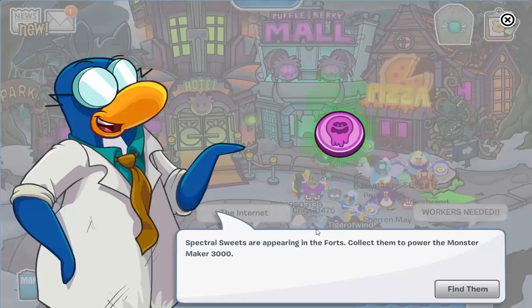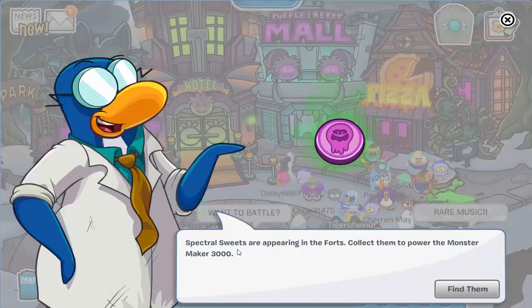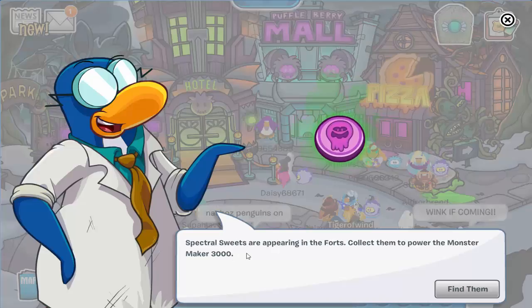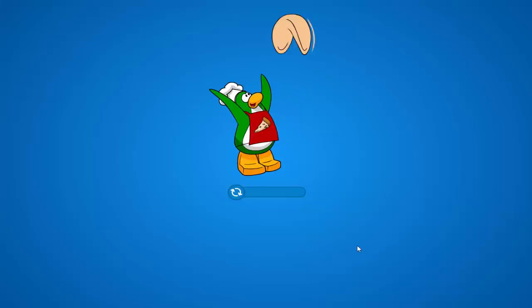Hello everyone. This is just basically an update video while we play some Club Penguin and do the next tasks. Let's read this: Spectral Suites are appearing in the forts. Collect them to power the monster maker to 3000.